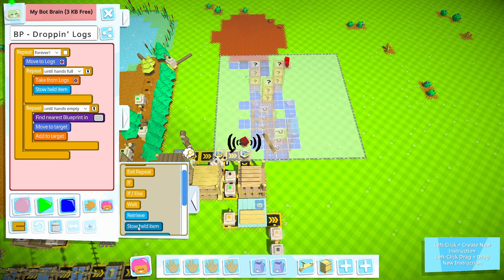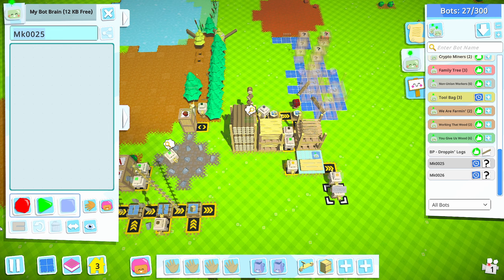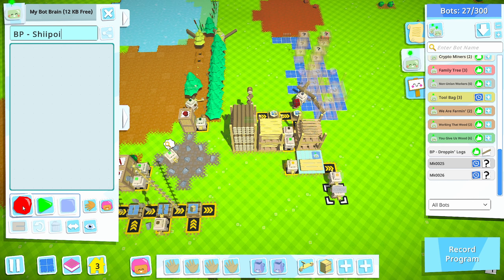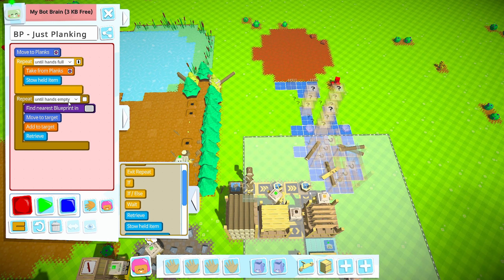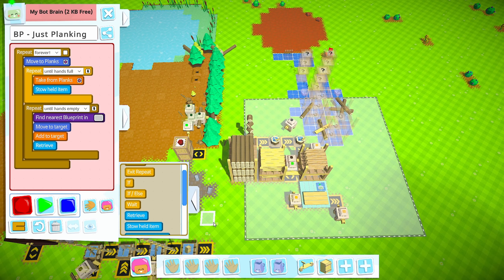I need to add in a retrieve right there, and then go until his hands are empty. We're pretty much going to do the same thing for planks - I hate crude data disks, they're very crude. So blueprint planking: you're going to do this and stow until your hands are full, then come out here, drop them, retrieve, do this until your hands are empty, and go forever.